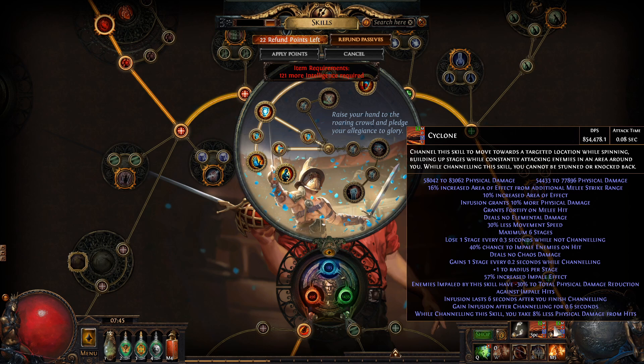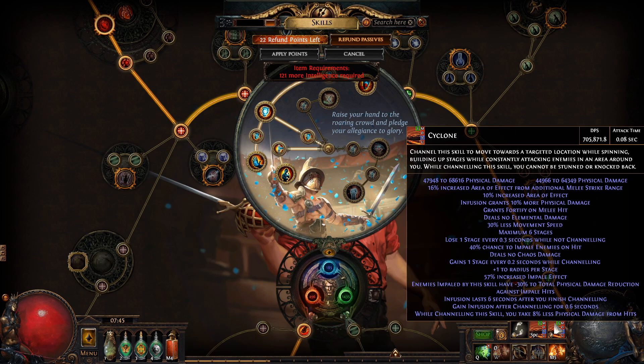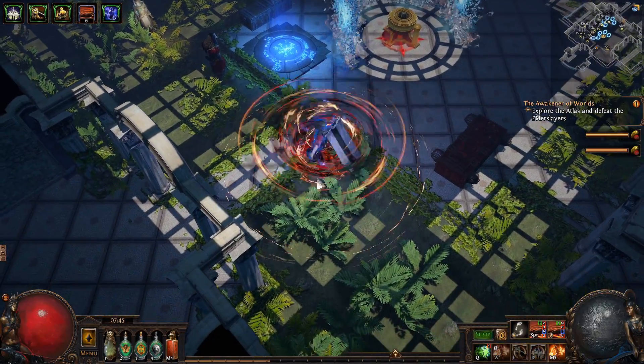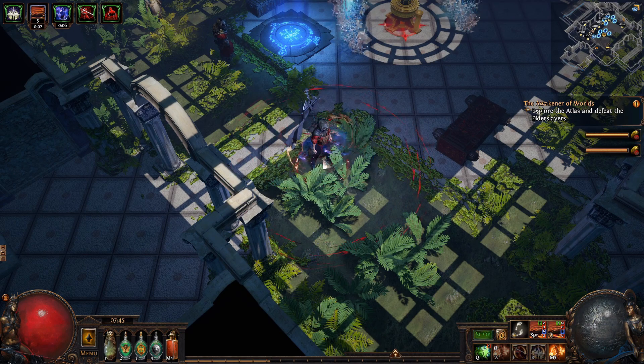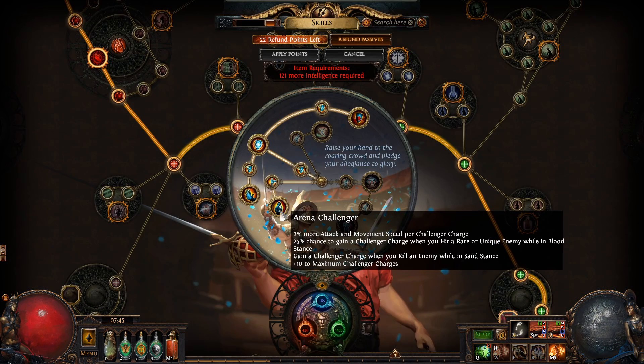So yeah, it's insane in Blood Stance. If I switch stances I do a bit less damage, but it's definitely okay — it does a lot of damage. I'm going to have a bigger area in Sand Stance. So if I'm spinning around and switch stances, it goes smaller then bigger. That's kind of what we're doing with Arena Challenger.